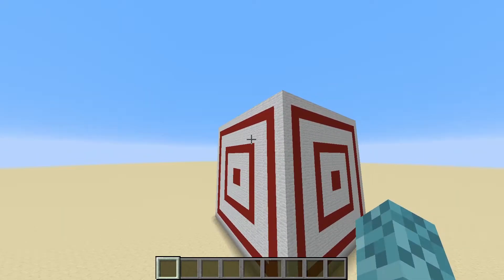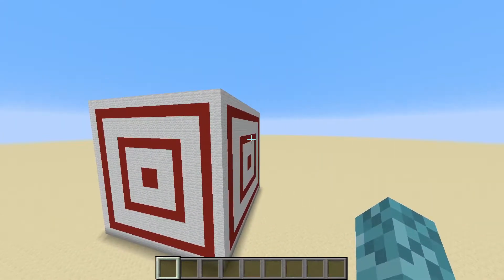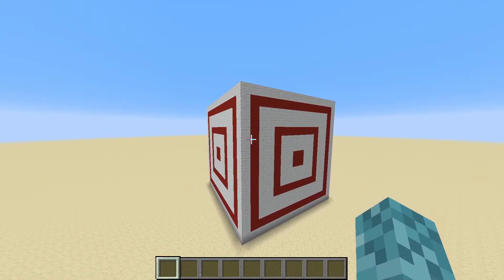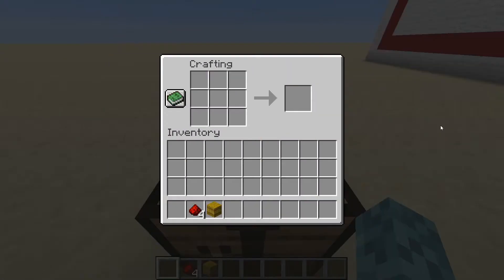So this block, as you can imagine, it functions just like a target would. I'll explain that in just a moment, and it also has some other functions worth talking about. But first, let's talk about how you make one of these target blocks. All it takes is one hay bale in the center, and then some redstone dust around it, and we get our target block.